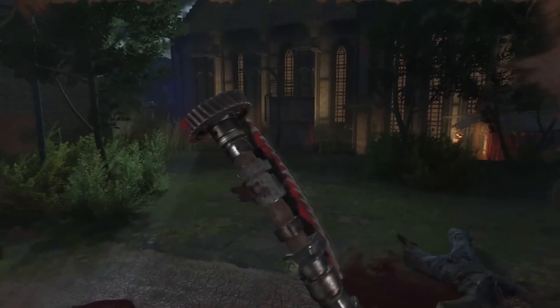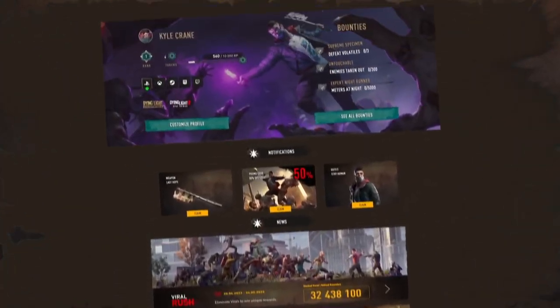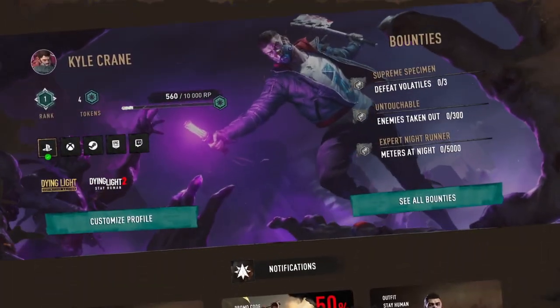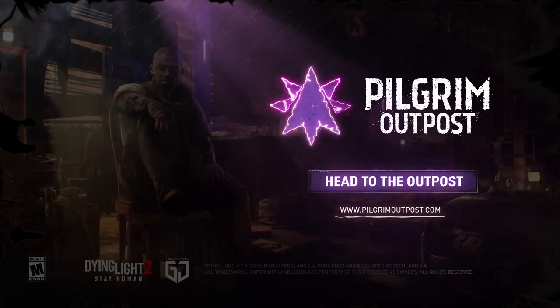One bounty refreshes every day and another bounty refreshes every week. The bounties are divided into four categories: combat, equipment, movement, and other. There are six bounties available every week. You can complete bounties in Dying Light to earn rewards in Dying Light 2, and the other way around is applied. What are you waiting for? Get to the outpost, Pilgrim!